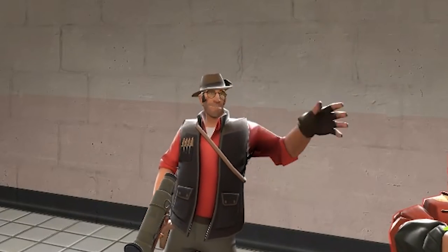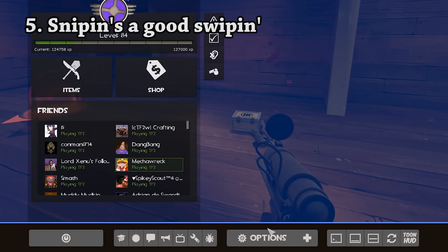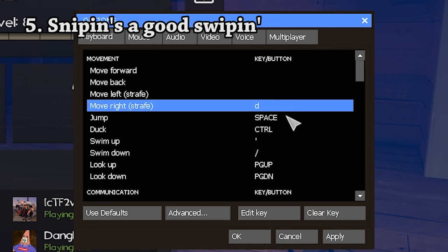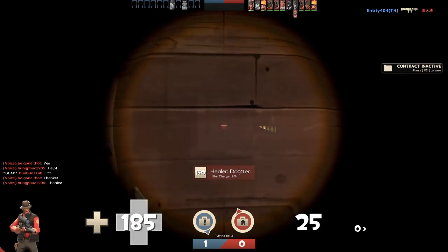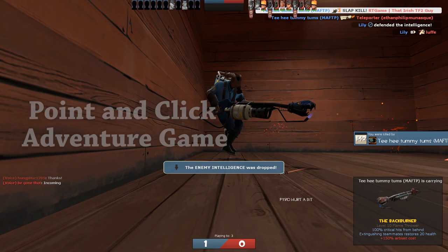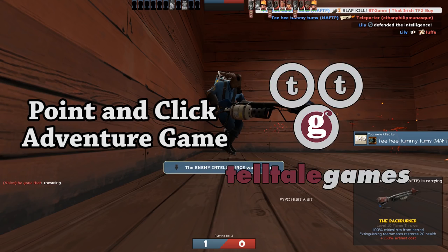Once you've chosen to play sniper, head to the battlements and choose your spot. Then go into your keybinds and unbind everything related to movement. Then right-click to aim down your scope and happy days. Although TF2 is commonly called an FPS, it's secretly a point-and-click adventure game, developed by Telltale.